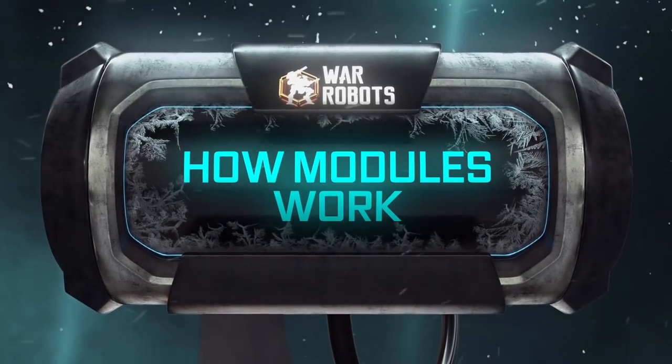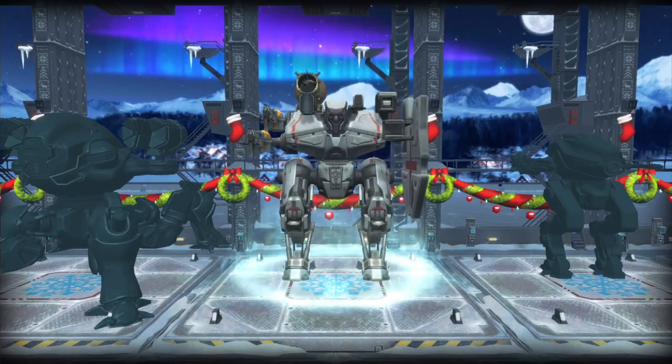How Modules Work. There are modules of two types — Passive and Active. You install them into special slots. At first, all module slots are locked. But as you upgrade your robot, you open more and more of them.